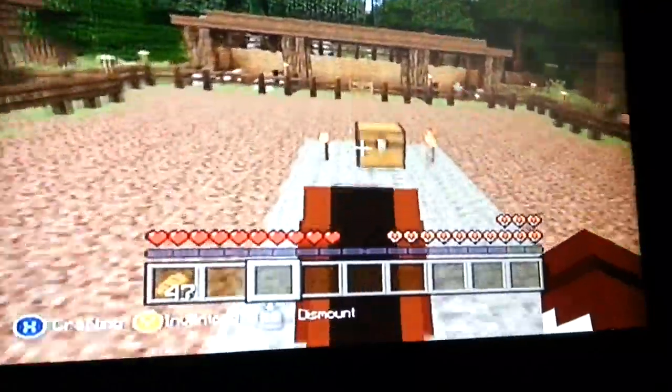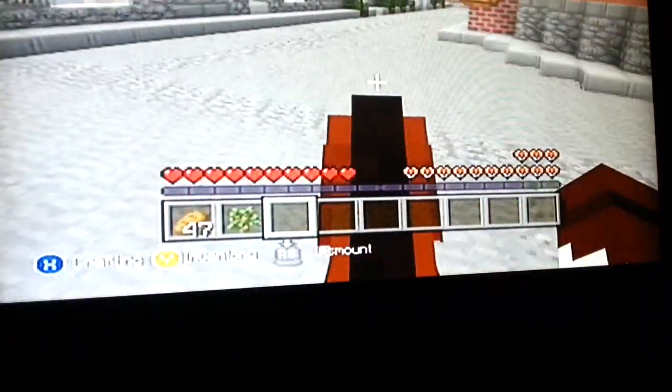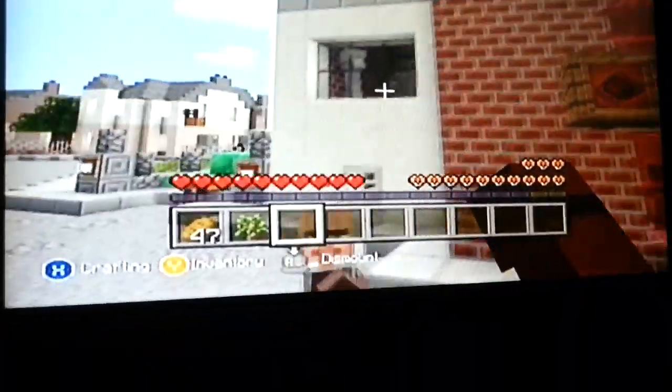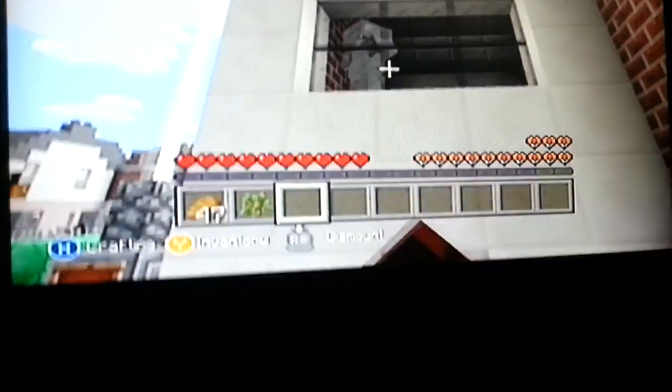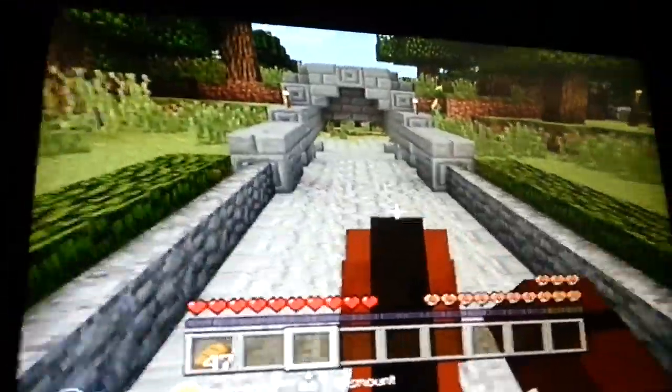Hello and welcome back to another Minecraft video. Today I am on the 2016 tutorial world, Xbox 360 edition. I'm going to show you where you can find armour and all that. I'm on my horse Red Bob, and just so you know, if you find a button and build it you can actually get iron and chain armour up in that building there — I swear I did not put that there.